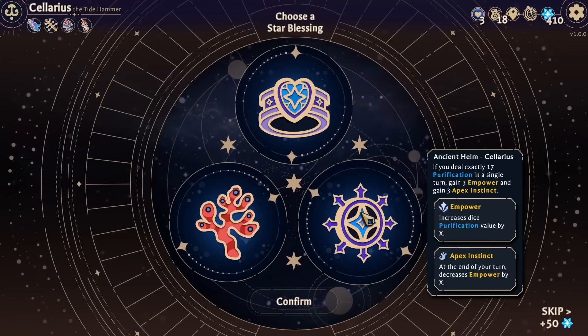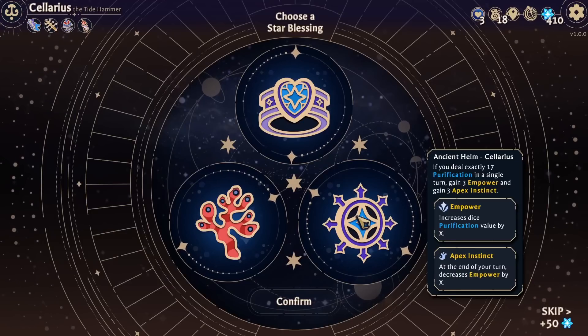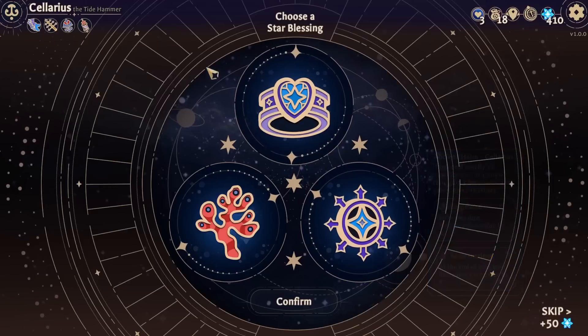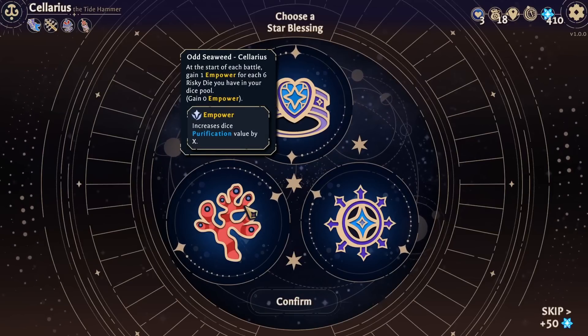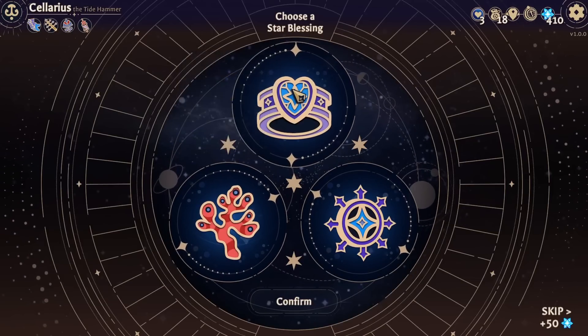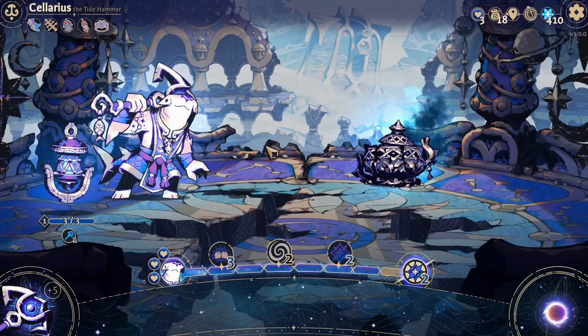If you deal 17 purification in a single turn, gain Empower and Apex Instinct. That's okay. When you have one heart, you deal two additional purification. Or start a battle, one Empower for every six risky dice in your pool. I'm just going to go with Azimuth Ring, just as kind of like an 'oh, I'm in trouble' option.